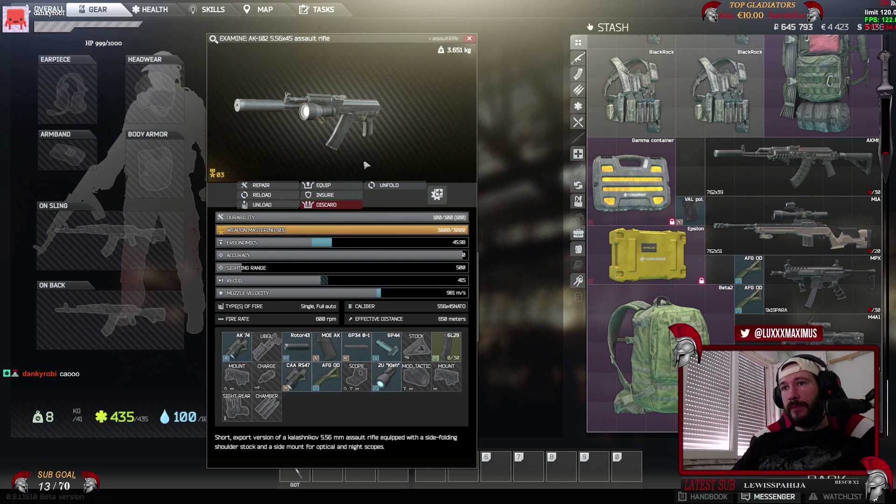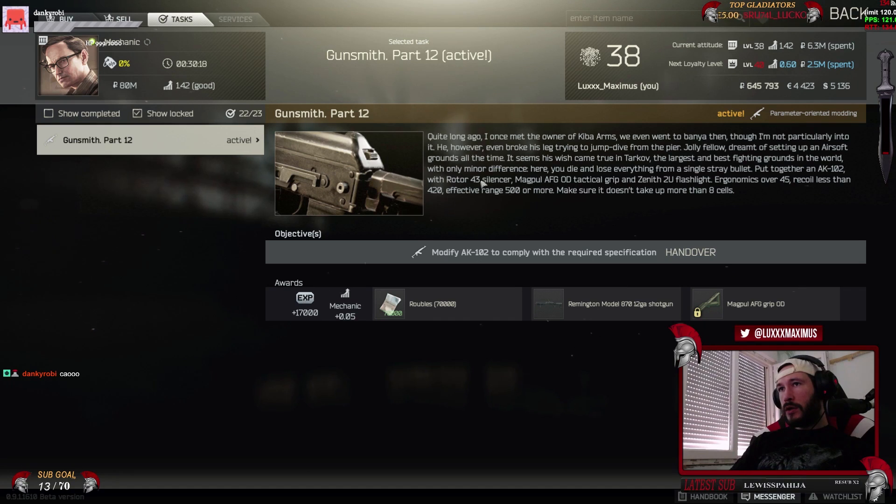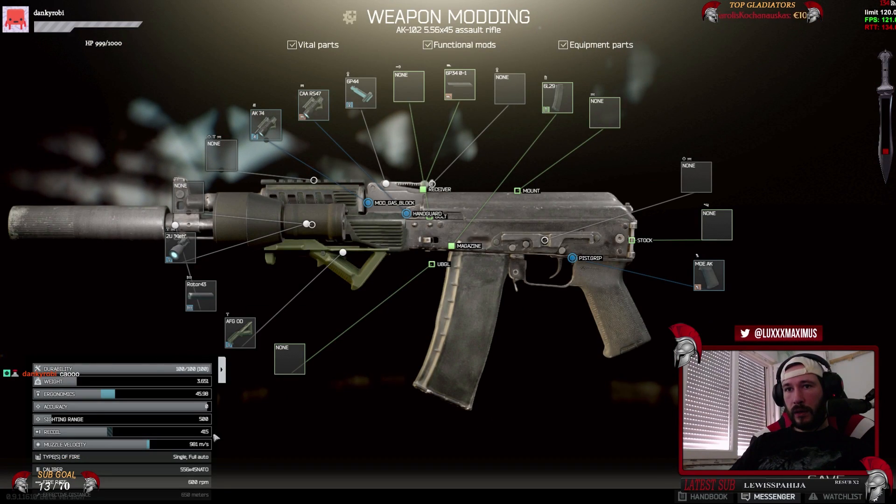Let's hand over this one. Let's double check the requirements: it has to have the Rotor Silencer - check; the Magpul AFGOD Tactical Grip - check; Zenith 2U Flashlight - check. Ergonomics over 45, recoil less than 420, effective range 500 meters or more, and make sure it doesn't take up more than 8 cells in your inventory. It's 45.98 ergonomics which is great, sight range 500 meters, and recoil of 415 - should be less than 420, so we are good.